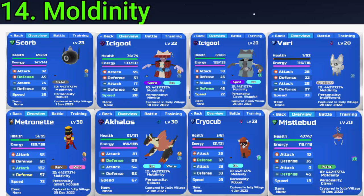14 goes to Moldinity. They've gotten an Alpha Red Icicle, Alpha Glass Scorb, Gamma Light Blue Icy, SA Metro, Alpha Akalos, Gamma Cryo, Gamma Missile, and Alpha Vari. Best find is either the Icicle or Glass Scorb — possibly the Icicle. Very nice finds, fam.